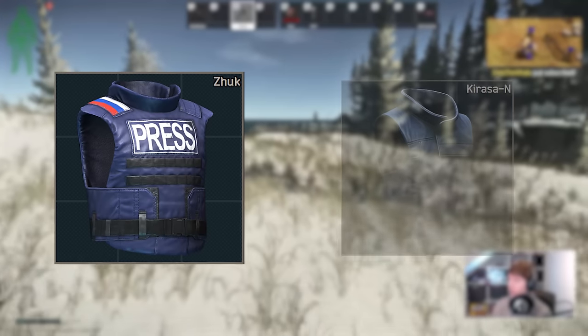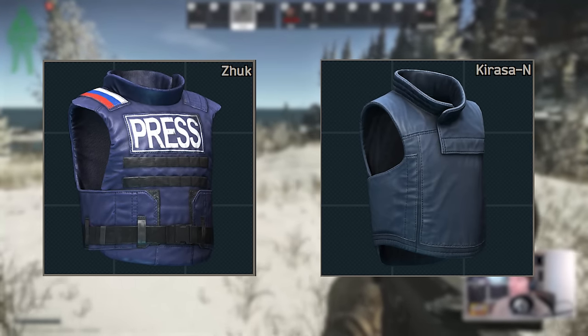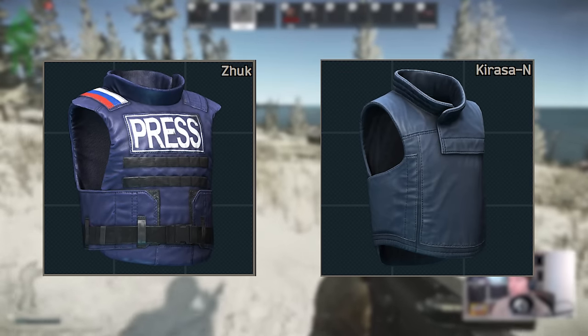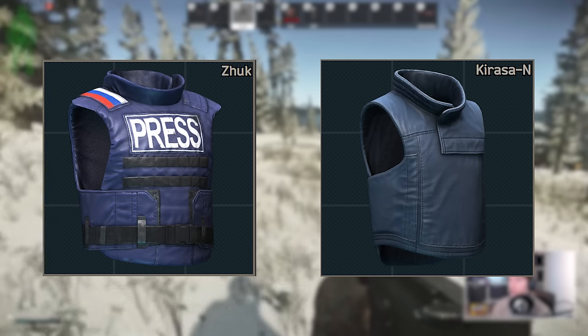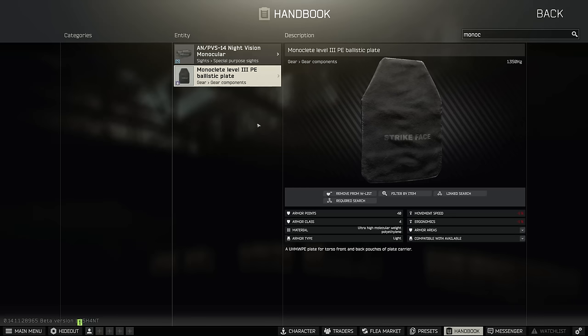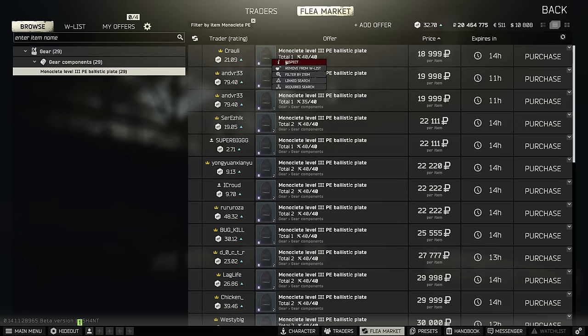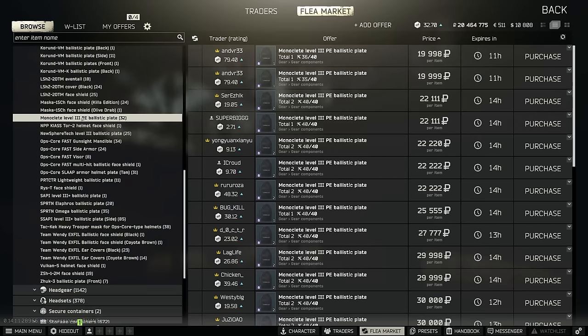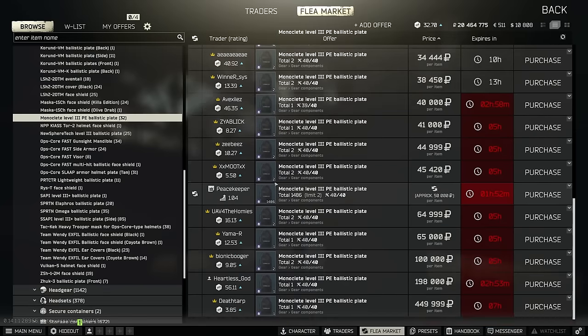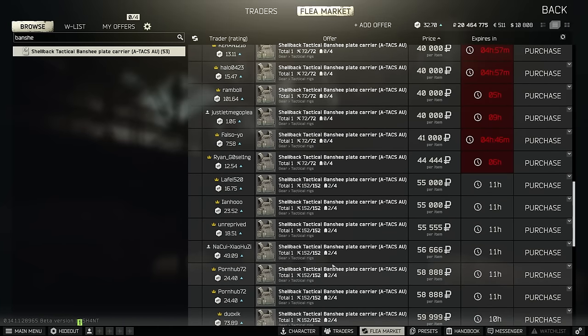If you want to spend a little more time min-maxing your kit, the next best budget armours are the Juk Press and the Karasa. The Press is a cheap barter with Skier 1, and the Karasa is purchasable from Ragman 2, but both come with class 3 plates by default that you probably don't want to run. The only class 4 plate I ever look at once I have the flea market is the Monoclete 3 — there doesn't seem to be anything meaningfully different between plates of the same class outside of weight, and these are the lightest. You can get them from Peacekeeper 3 directly with the Press Pass barter, or inside the Trooper, Banshee, and MMAC armours, of which the Banshee can be good value if you're bargain hunting.